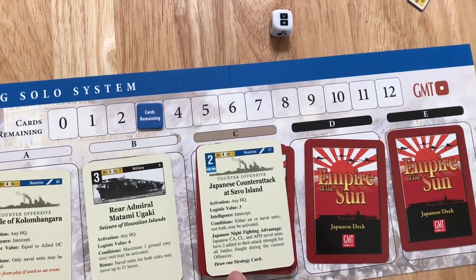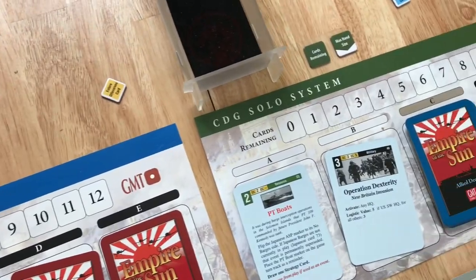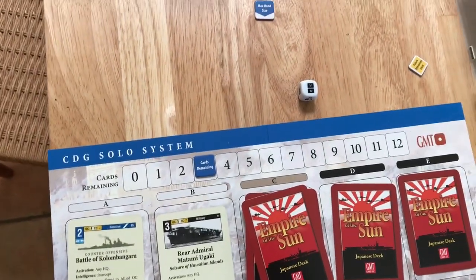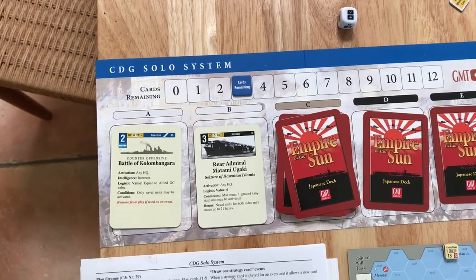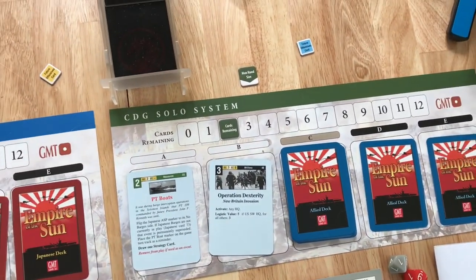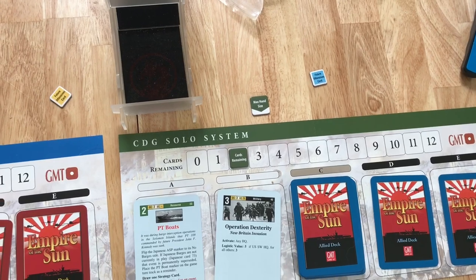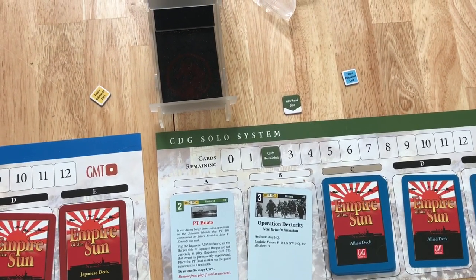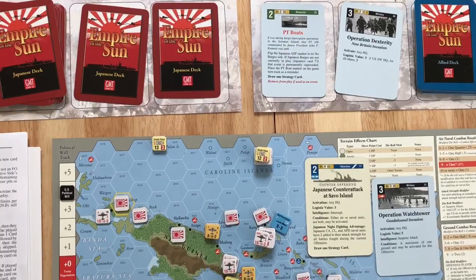Note that this card says 'draw one strategy card.' We'll play that. Normally when you take a card from the deck and play it, you reduce cards remaining by one. But because this slot is being filled by another card, even though we can't see it, we just leave cards remaining at three. Also, I realized I forgot to set up the Allies' cards remaining — per the scenario instructions, the Allies are dealt two cards and the Japanese three. That number does not include the future offensive card, so playing it did not reduce cards remaining.